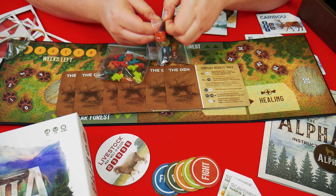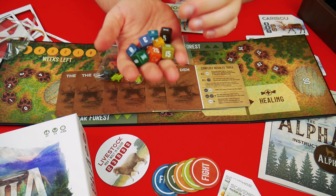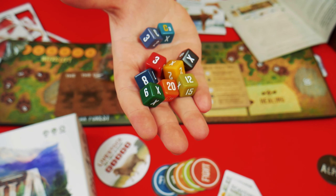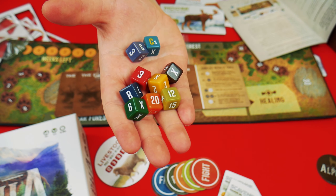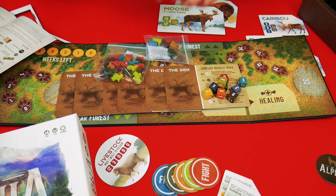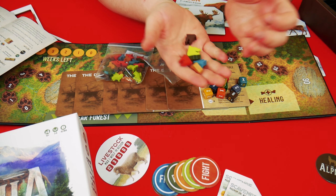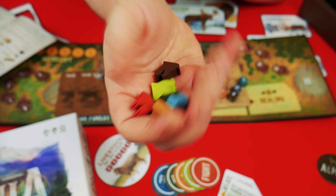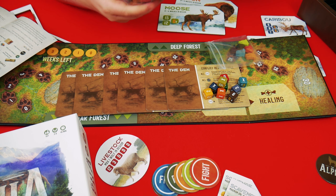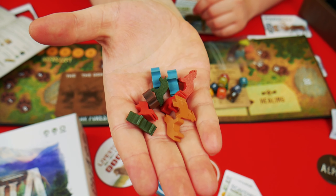We'll start with the custom dice because I'm a sucker for custom dice — nicely coloured dice. Any different dice and I'm a fan. These are the region dice, which are going to dictate which regions we're going into. You then have the alpha pairs and the beta wolves. There's a silica gel packet — don't eat that! So these are the alpha pairs and the beta wolves.